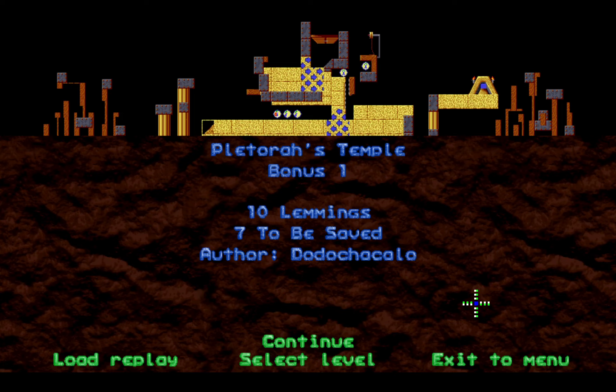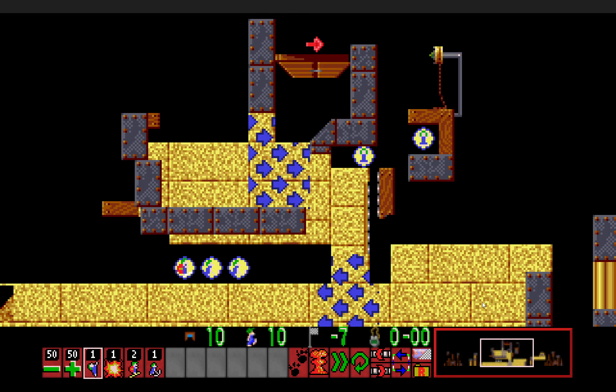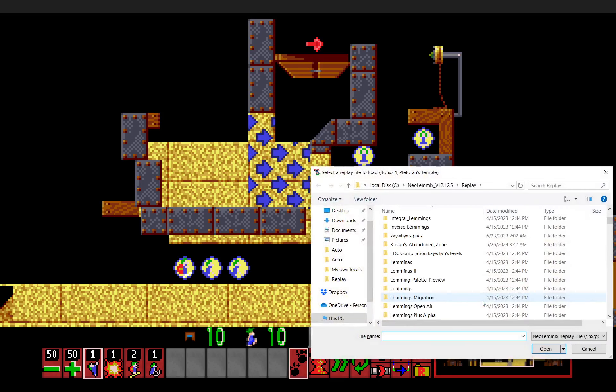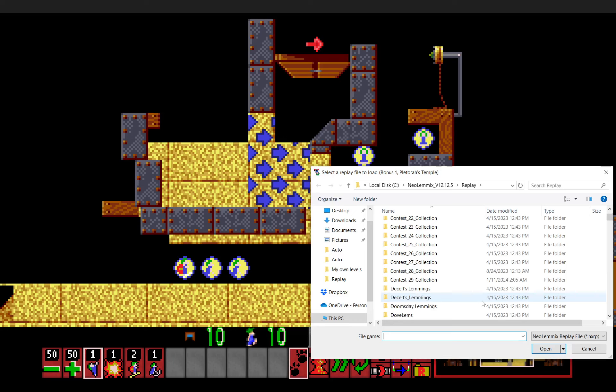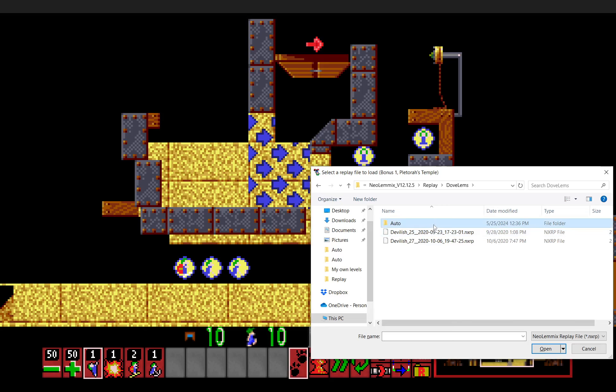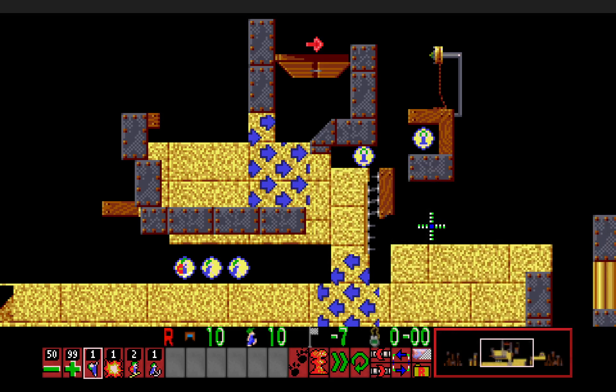First up, bonus one: Plectora's Temple. I think I said the first word correctly, but I'm not certain, and I don't even know who that is. For this one, I would definitely say this is one of the hardest levels of the rank, which is pretty interesting considering it is the first level of the bonus rank. This is definitely way different than it is on the Lemon Eye version, as it is very back-routable, and you can tell because of the pickups.